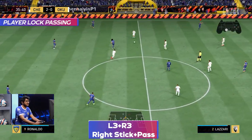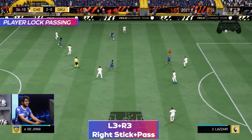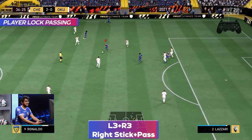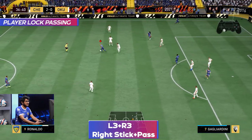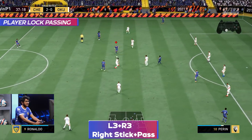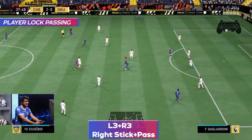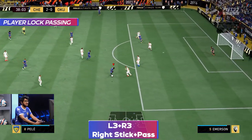The main use of player lock is that it confuses your opponent's defense, and you can use it in very different variations. For example, I can do an L3+R3 pass, pass it to my teammate, and then ask for a pass again. Right now I am playing as R9, I ask for a pass, pass it to Mbappe, and Mbappe is making a run — and I can still run around with R9 and ask for a pass when I'm free.